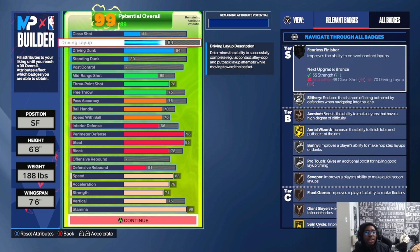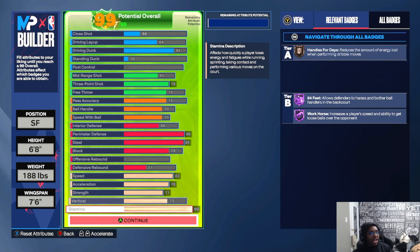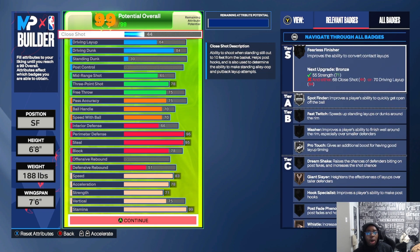Now into the build itself — go ahead and pause or screenshot this. Close shot is 44, driving layup is 64, so you can still get buckets with this build. Driving dunk is 84 — 84 was great last year so I'll keep it. Standing dunk is 30; I don't need a high standing dunk to do what I need to do. It still gives me contact standing dunks so I can still hoop.